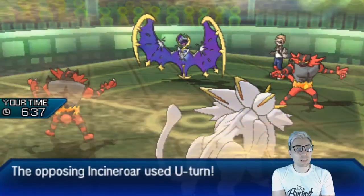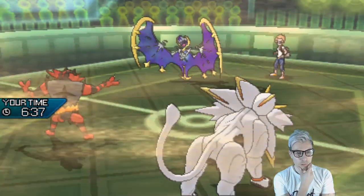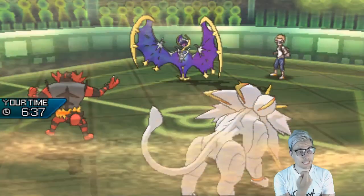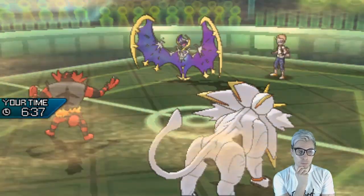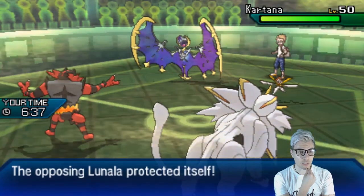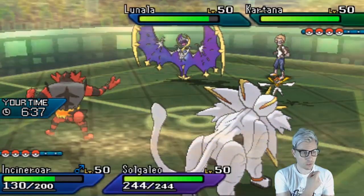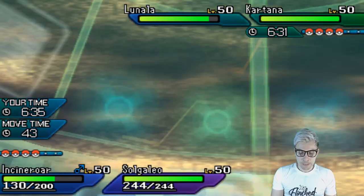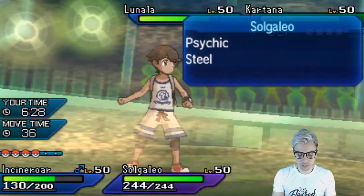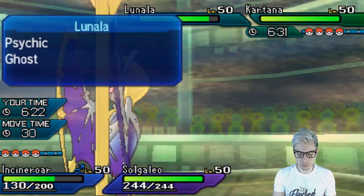This is fine — if Xerneas comes in we get a Snarl off and we've still got that nice switch into Tyranitar in the back. Tyranitar is going to take even less damage from Xerneas. It's going to be Kartana, which I don't mind at all — getting a Snarl off potentially breaking a sash. It does dodge the Snarl, which is a little bit frustrating. Now it's trickier — can Incineroar take a Sacred Sword? It's a good time to bring in Tapu Fini to get the Intimidate onto Kartana. We'll just protect Solgaleo.